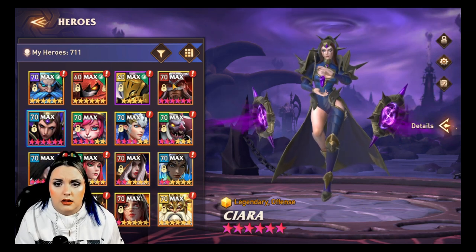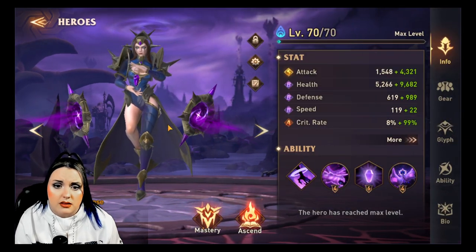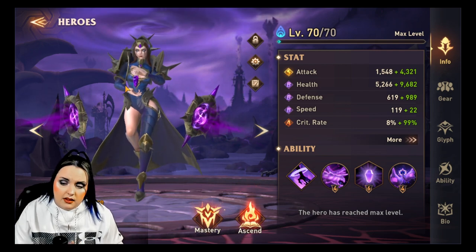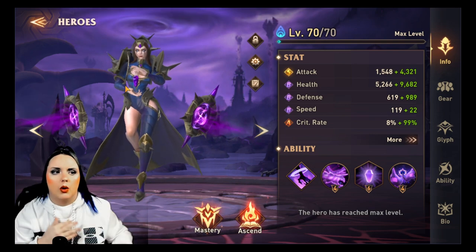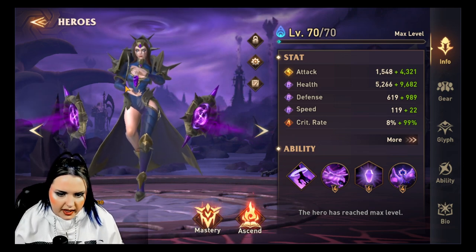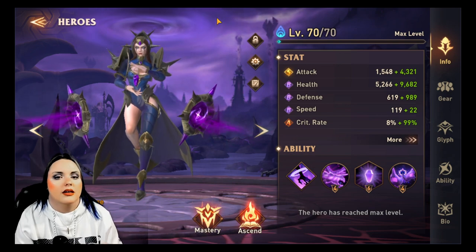Offensive heroes are meant to deal damage — that is their primary goal. If you want to deal damage, you have to have attack. Every single hero in this game does damage based on attack. There are specific heroes that can do extra damage based on other stats like defense or health, depending on the hero, but generally all heroes — especially offensive ones — do their damage with attack.